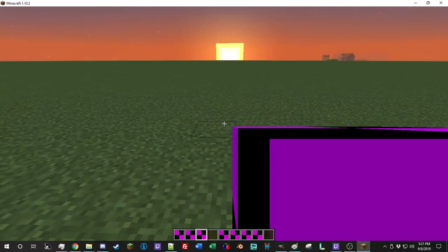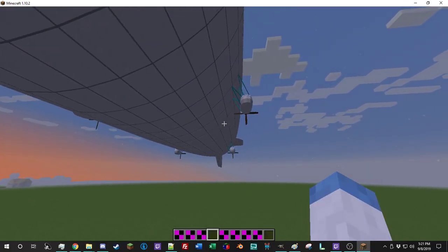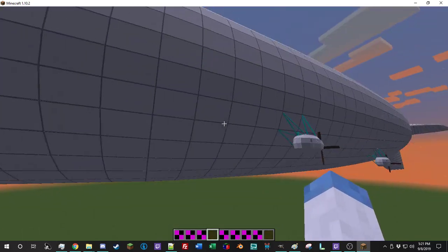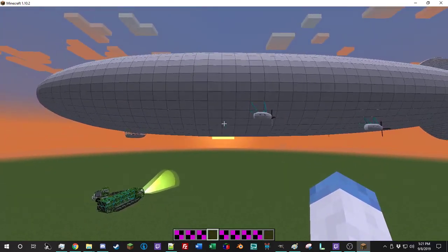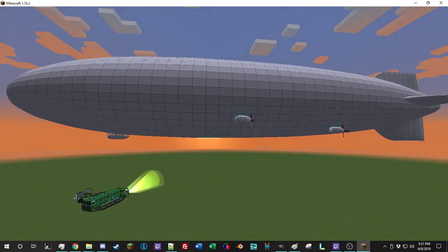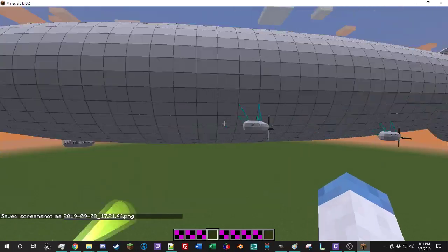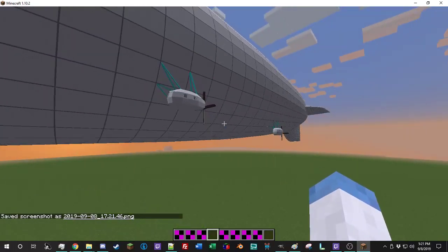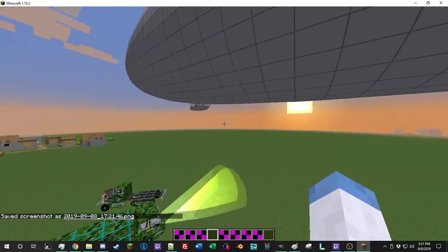The other one is the LZ-131HTA. This one is very cool — it's a gigantic airship. MTS does not have airships, but I added them. As you can see right now, it is hovering off the ground. Not too shabby.